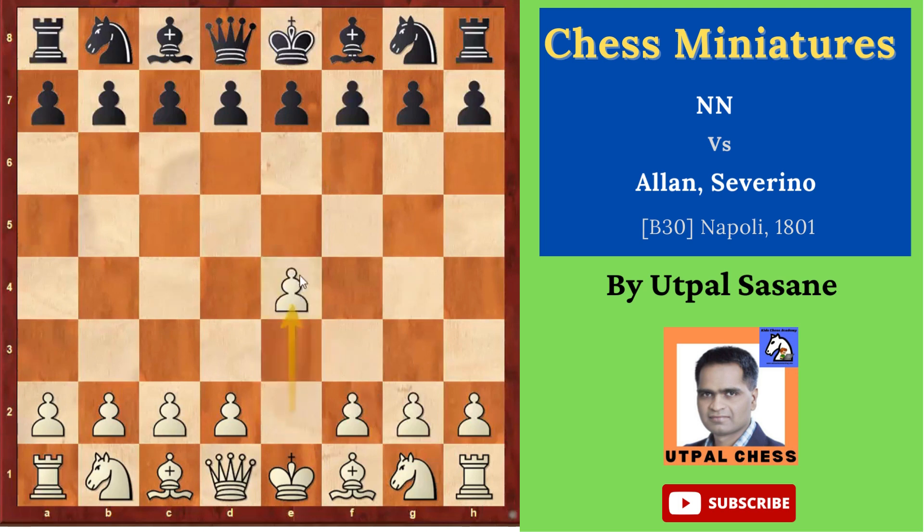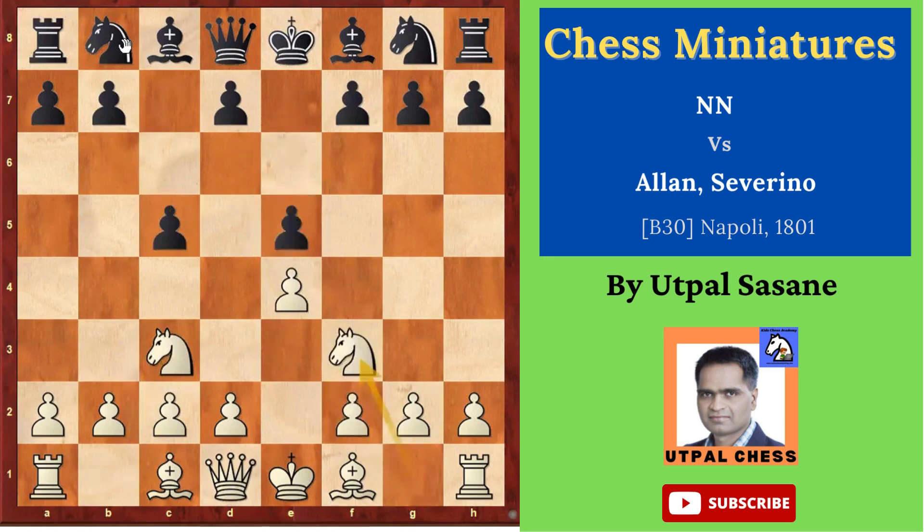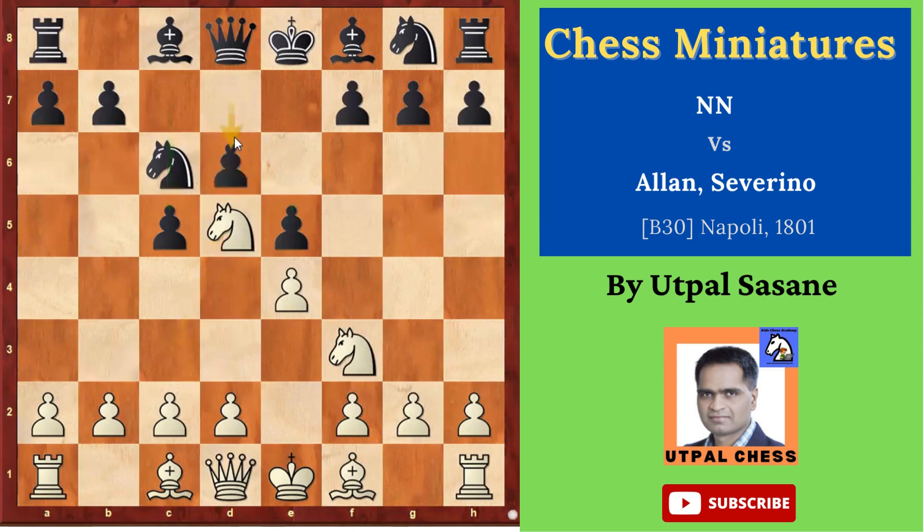White plays e4, black plays c5, knight c3, e5, knight f3, knight c6, knight d5. Now normally we say that we shouldn't move the same piece again and again, but here he has a reason. These pawns are already moved and he thought this is a very good outpost. That's why knight d5. Then d6.